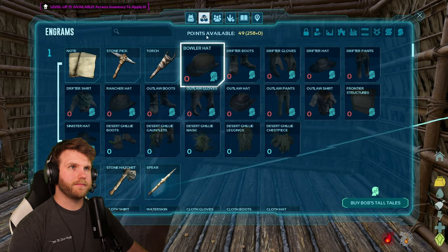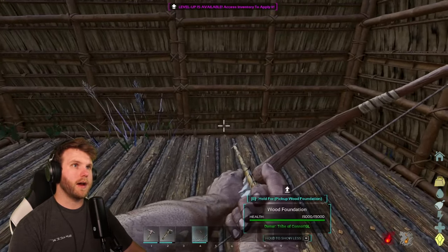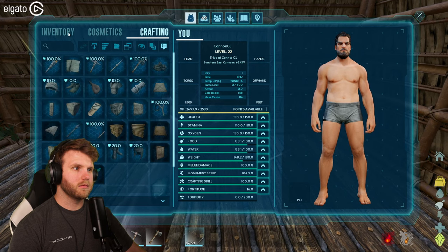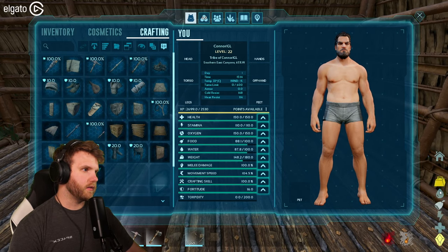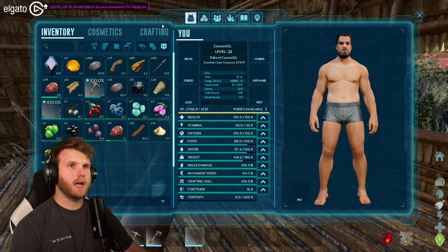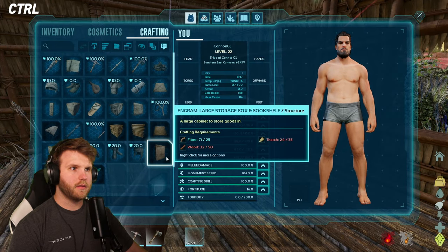I need to make the refining forge and the smithy. For the refining forge I need a little bit more hide, so I've got to kill some more stuff. What is this red indicator — does that mean I'm uber dying or something? My health isn't going down though so I seem fine. Red usually means something bad, but whatever. Let me make a storage container — what do I need for the big one? More thatch and wood.